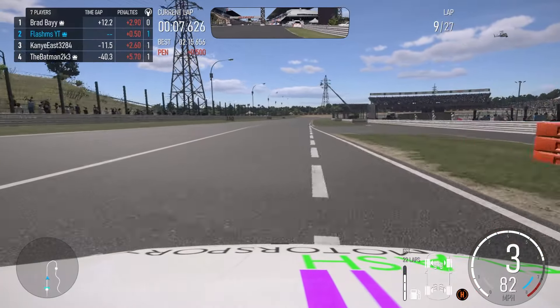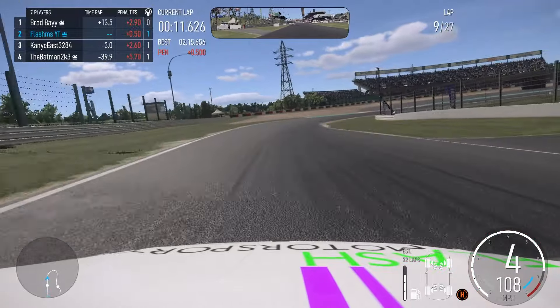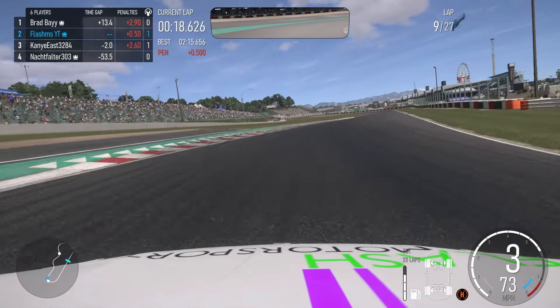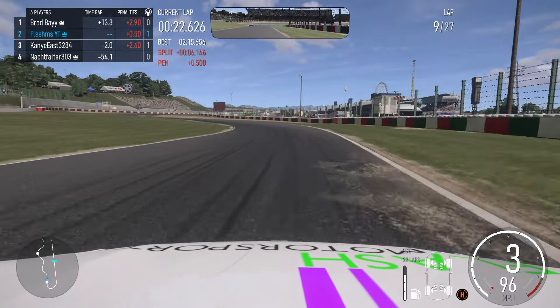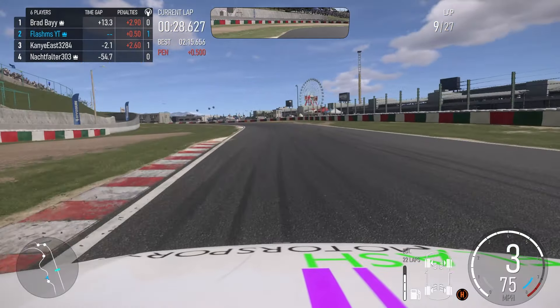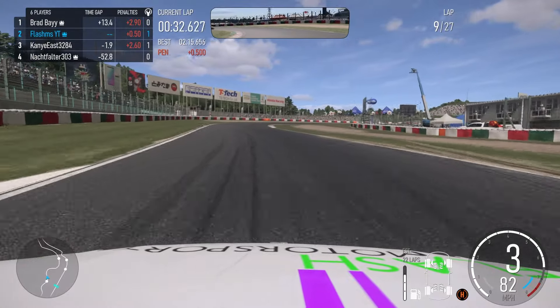Coming out the pits — Brad Bay is up in front. Kanye is really reeling in right now, 2.2 seconds away. So that one extra lap, I managed to find a few seconds and keep them at bay. Now I have to try and keep Kanye East at bay and also catch up to Brad Bay up in front. There's a lot of Bays in that one sentence — maybe we should open our own beach shop. Anyway, that was a terrible joke, I'm not going to lie.